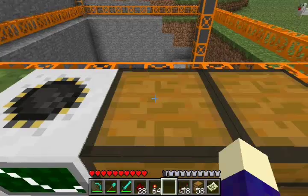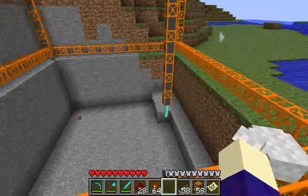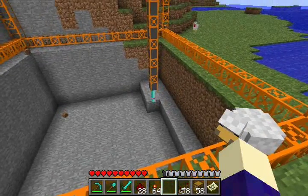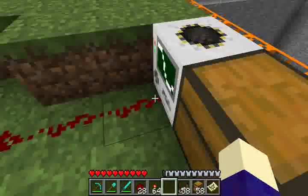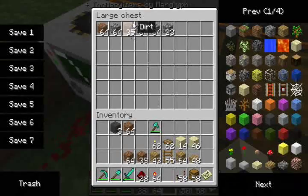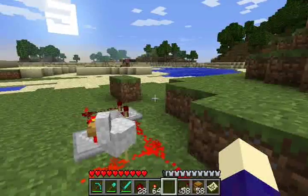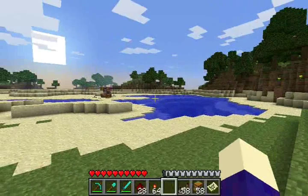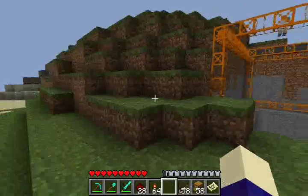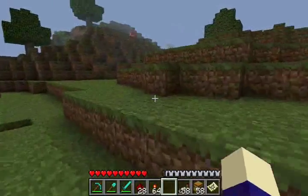Basically, what a quarry does is it'll go and mine a set area — you can change that if you want. And you can see it working right there. It mines it and then puts it — it'll either pop it out of the top, or you can set a chest right next to it. It'll put it in for you. Or you can put a pipe leading to a chest right by your house. Sorry about that lag.